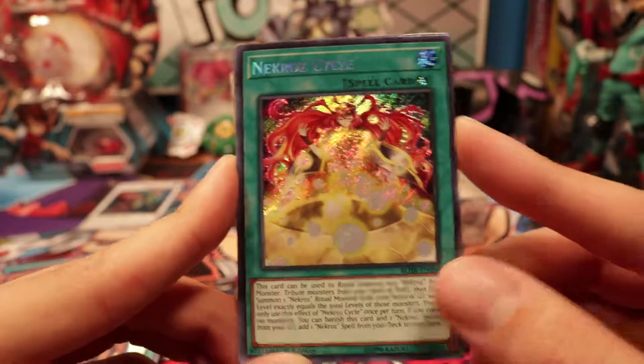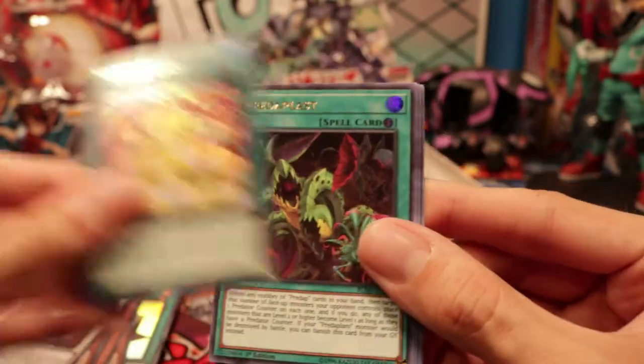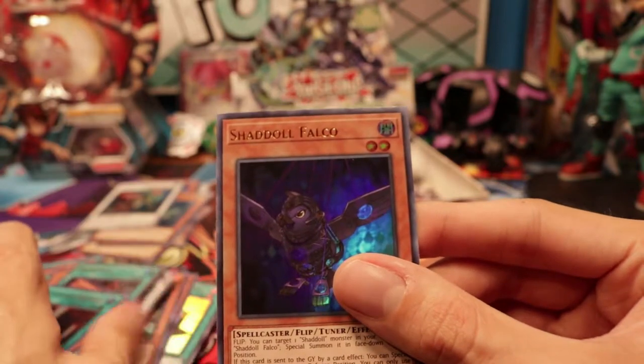Necroz Cycle. I gotta be totally honest with you guys — I don't know a lot about Necroz. I wasn't playing when Necroz were big, so that's that. Predaplast — I don't really know why that got a reprint. Fortune Fairy On. Salmon Great Sanctuary. And Shadella Falco.